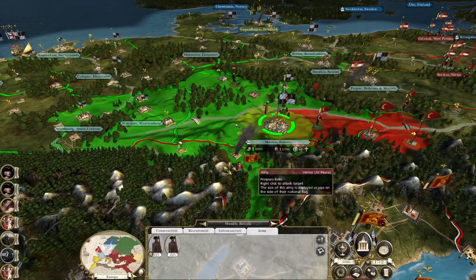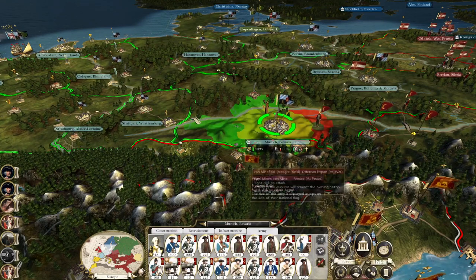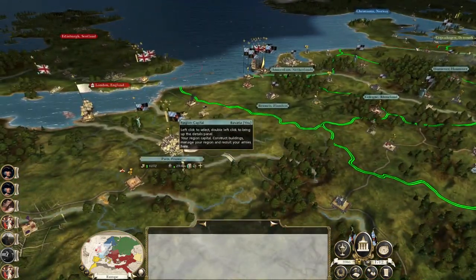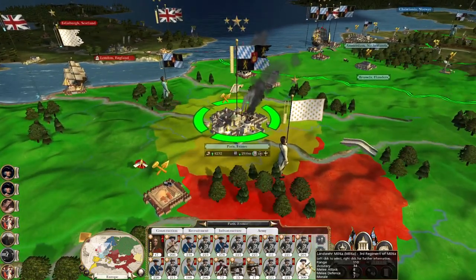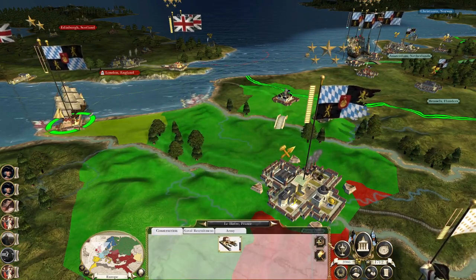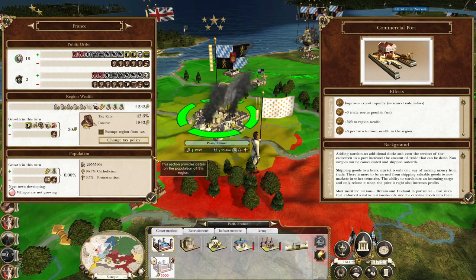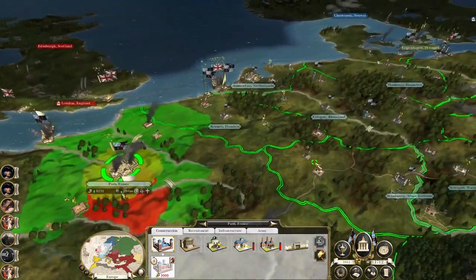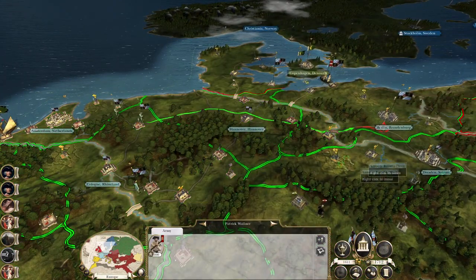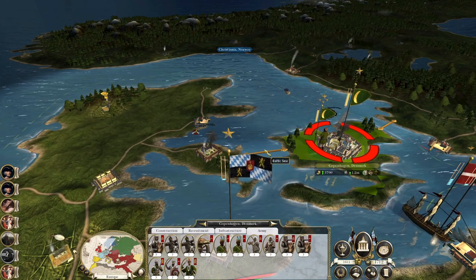We've recruited a militia unit, so you can go to Le Havre while the guns come up to the city. Now we can repair the port — it's going to be an expensive purchase but it's going to be worth it. We've got the tax bonuses. We've recruited the sloop here, so my pushing force can get over to Berlin. Two grenadiers push on to Prague — that's a decent little force there now.